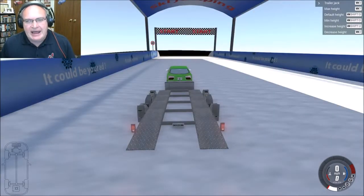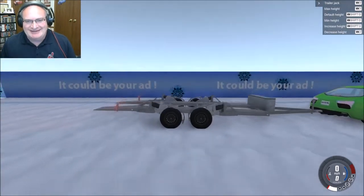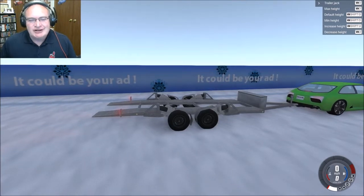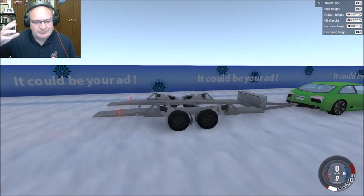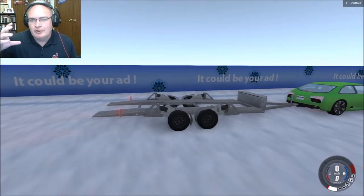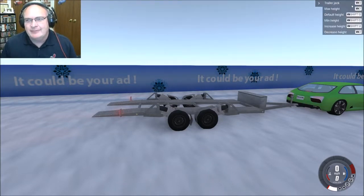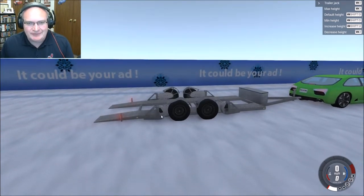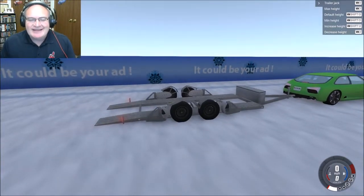Today we are taking a look at a mod called the bag trailer. This is the first — I don't know what you'd call it, 'lowerable' maybe? It's a trailer that can be lowered via airbag. So check this out — I can do the height. Let's do minimum height: Shift+O. Oh look at that! I love that airbag action — that is so cool.